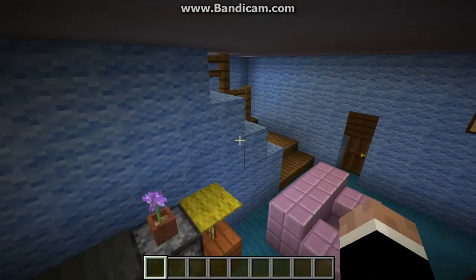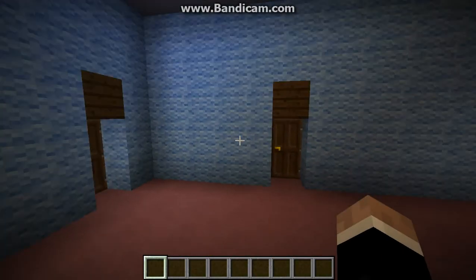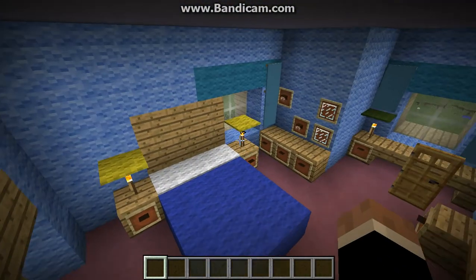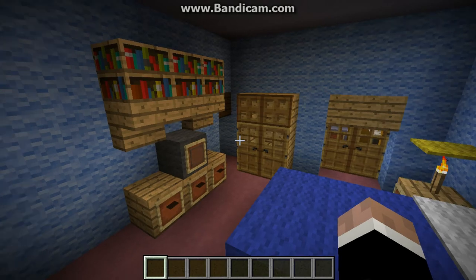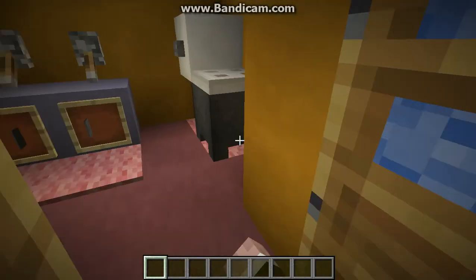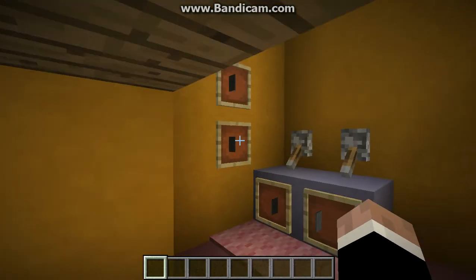If I go upstairs now, we can go into the parents' room. In here you've got the bed, the dressing table, the desk, just some storage space, wardrobe, and TV. And through here we have their en suite, which has got just a toilet and some sinks there, and some cupboards inside the wall.